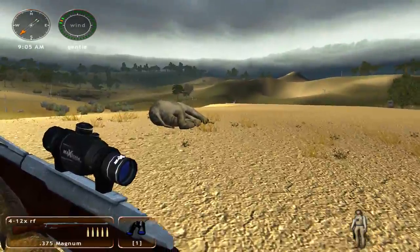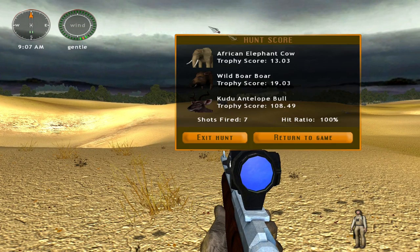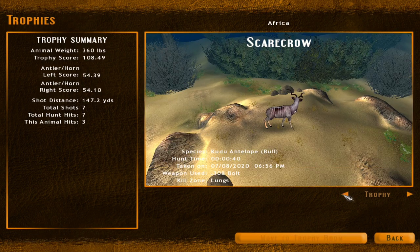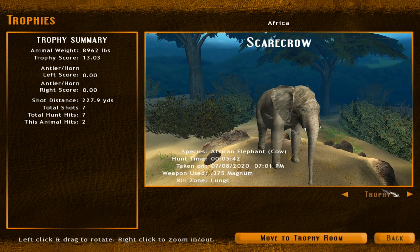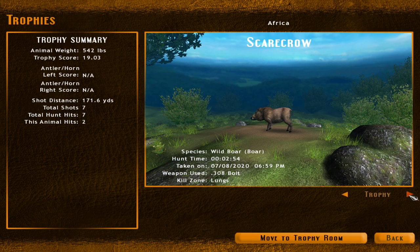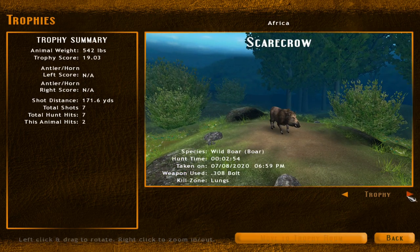Here is our elephant — this one looks like kind of a small one. This game does not really have the size of some of the animals down very well. Let's go ahead and bag that and go check it out. It was a cow, so it was just a female — that explains why it looks a little bit smaller. Let's see what it looks like compared to our other one. I think our old one was actually bigger — yeah, the one we just killed is way smaller. But here is that kudu — that is an absolute monster. Look at the size of this guy! And there is our wild boar.